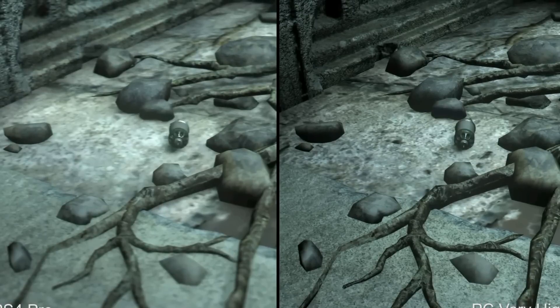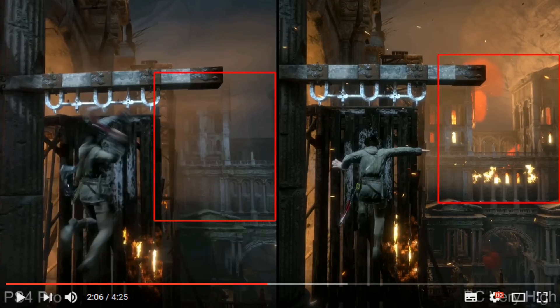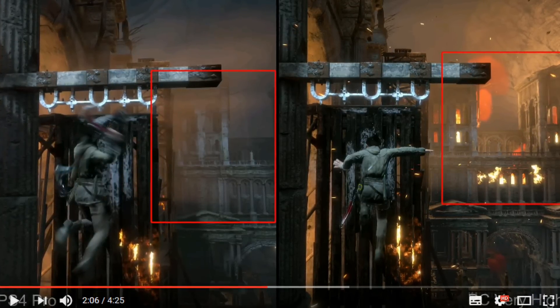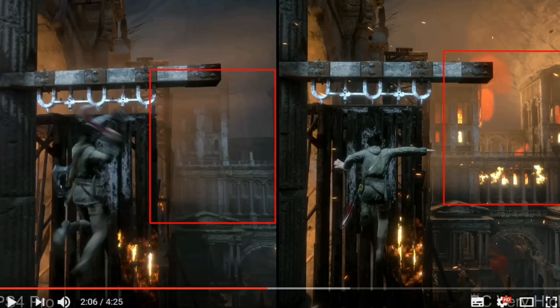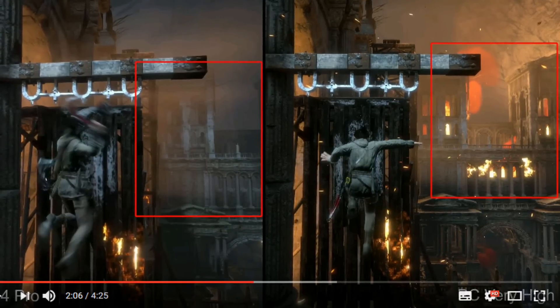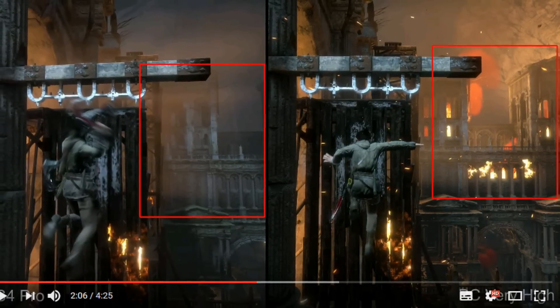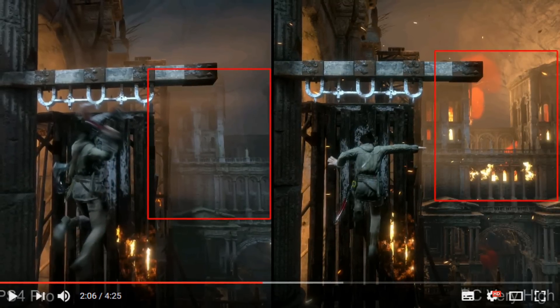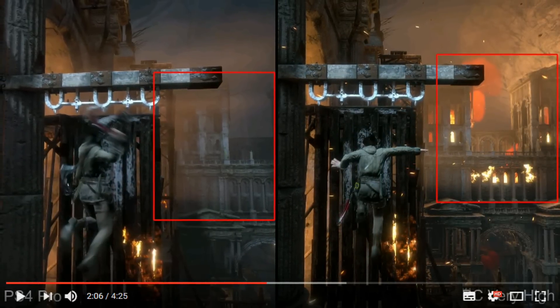This is not the only thing they've paired back. As you can see here, the PS4 Pro version is missing a lot of the effects that the PC version has at native 4K resolution and very high presets. It's missing the fire, it's missing a lot of the lighting elements, and the textures are just not as sharp. The picture is quite a bit blurrier.